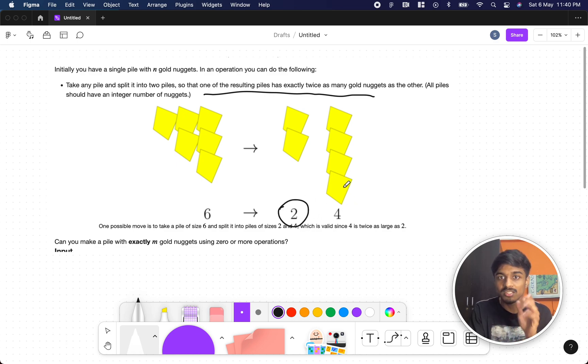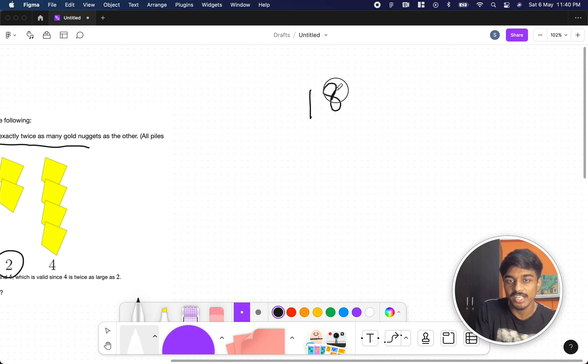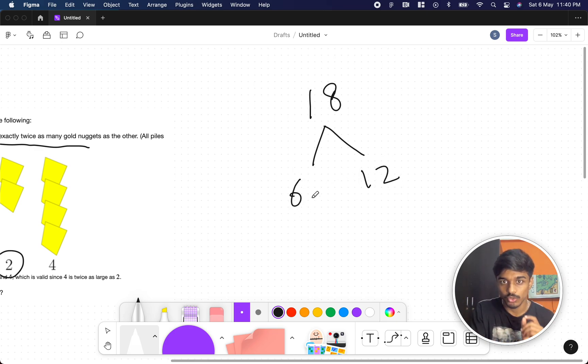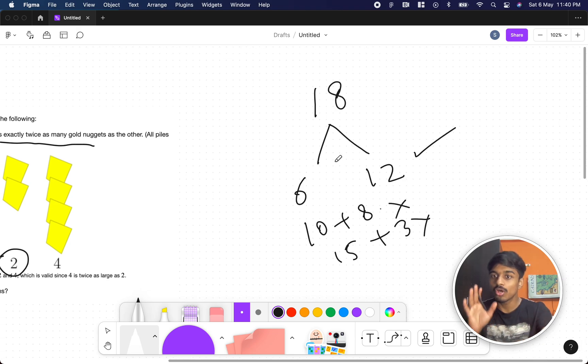Four is twice as many as two — two times two is four, and four plus two is six. For example, how can you split 18? You can write it as six and twelve, since twelve is twice as many as six. But you can't write it as ten plus eight or fifteen plus three — those are wrong. So only the 2:1 ratio split is valid.